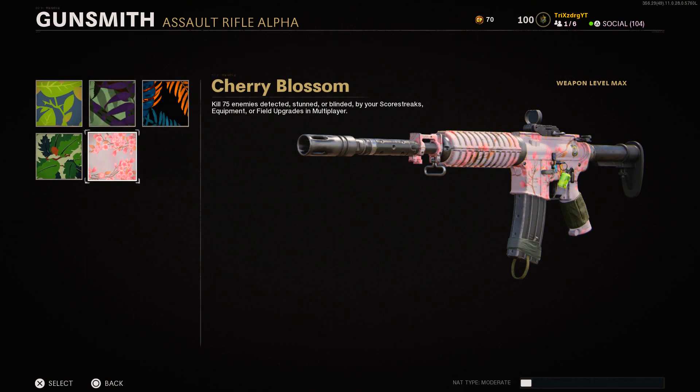The next camo is Cherry Blossom — kill 75 enemies detected, stunned, or blinded by your scorestreaks, equipment, or field upgrades in multiplayer. I recommend running double stuns using the wildcard that gives you two tacticals. Throw a stun, then kill them, or stay near an objective like on Satellite — throw a stun at the flag and pick up the kills while they're stunned. I don't really recommend Hardcore for this since you can get one-shotted while the enemy is still stunned.